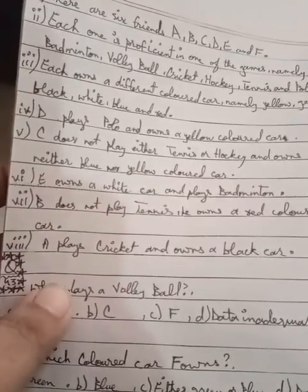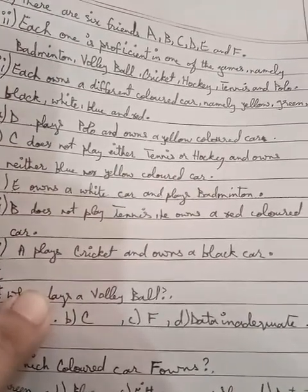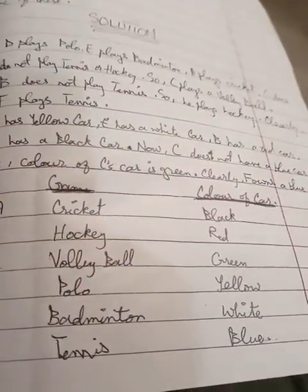A and B do not play tennis. B owns a red color car. So B's car is now confirmed as red.